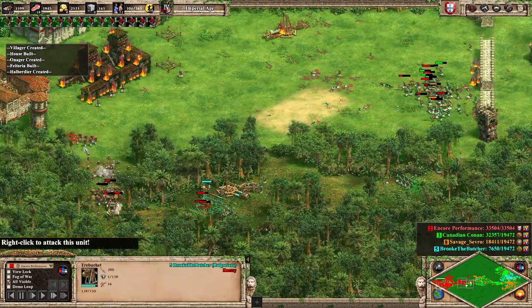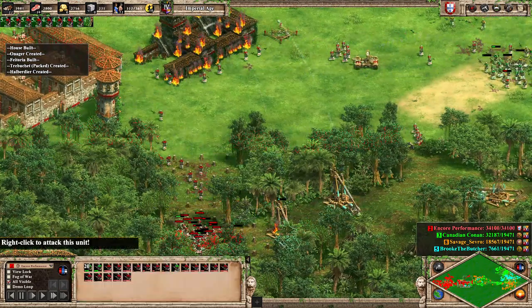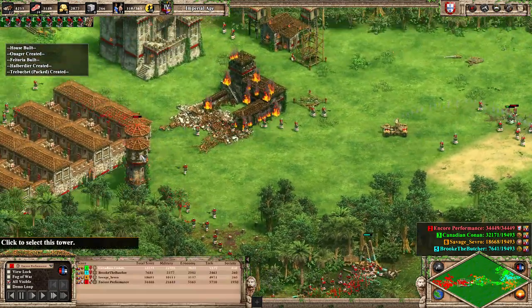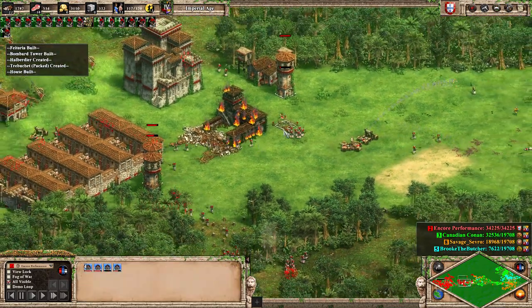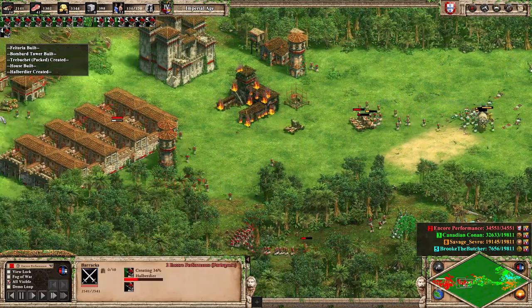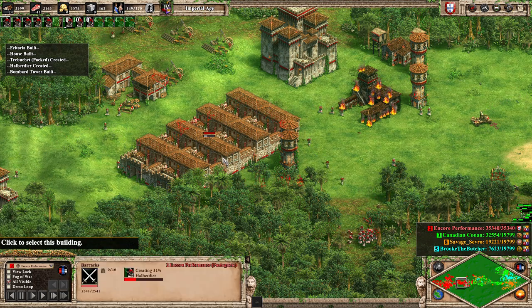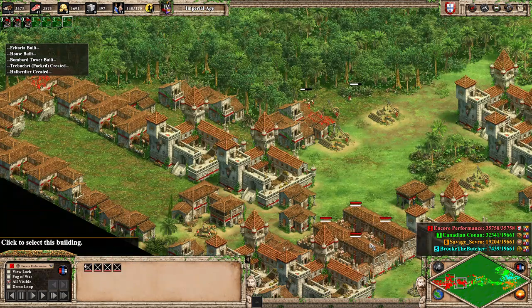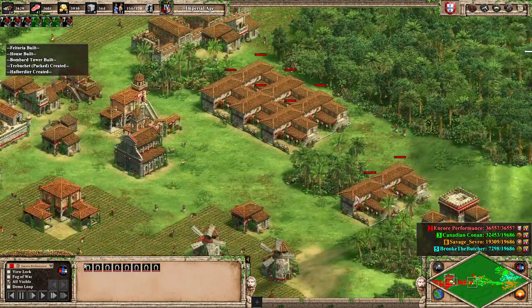Then Savage Severance comes and fixes the holes in the wall we made. It was a clever strategy that would have backfired if I wasn't prepared for it. And this is working extremely well — so we use an onager of our own to cut in, unleashing a swarm of halberdiers. We managed to get these trebuchets down before they can do too much damage to our four bombard towers or our production. Right now we've got eight barracks here, four here, three here, and stables — eight here and ten here.